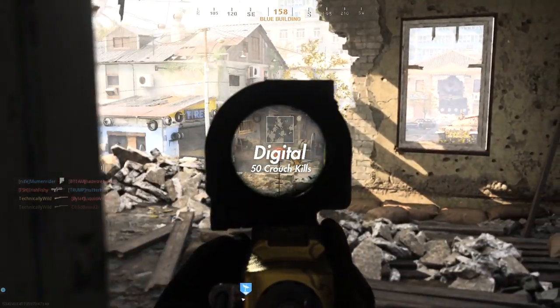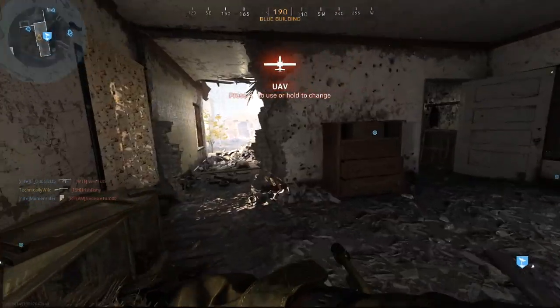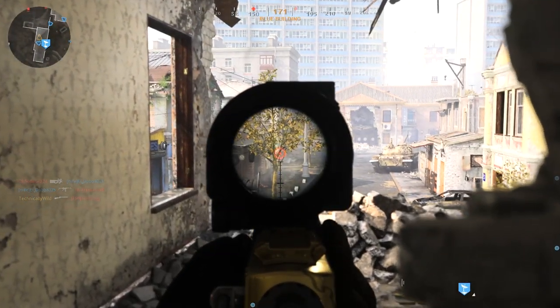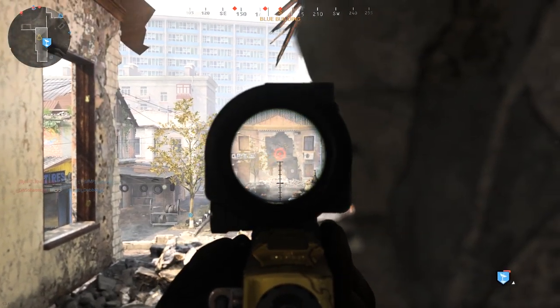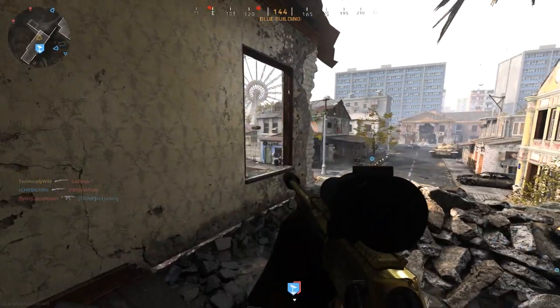Digital is 50 crouch kills. In the gameplay you see me crouch a lot, and with the Mark II unless you're running around on close quarters maps trying to act like it's a shotgun, you will be crouching a lot especially in long distance scenarios, so those 50 crouch kills should go by pretty fast. As long as you're crouching a little bit each game and getting a few kills here and there, you will naturally unlock it in the background.